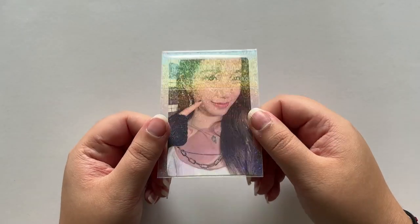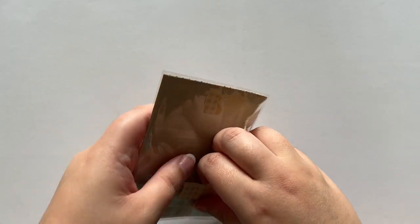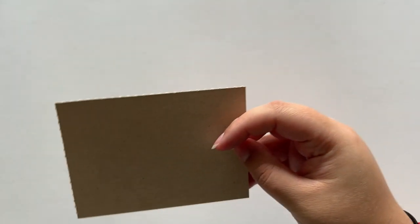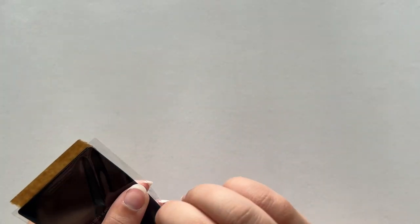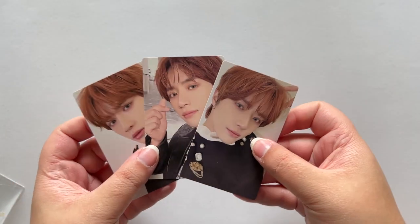We have a Kazuha photo card in a hollow sleeve from Antifragile as well — she is so precious, I love LE SSERAFIM so much. I can tell from my collecting journey that I've been putting a lot of focus on their collection lately. I'm going to take this one out because it seems like it's double-sleeved — no, there are just three photo cards in here. This is TXT.